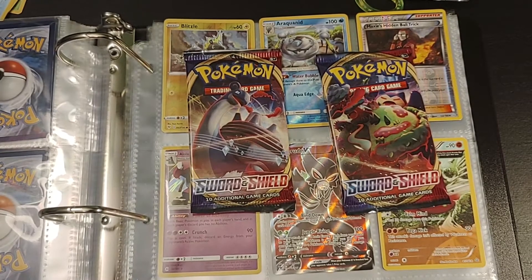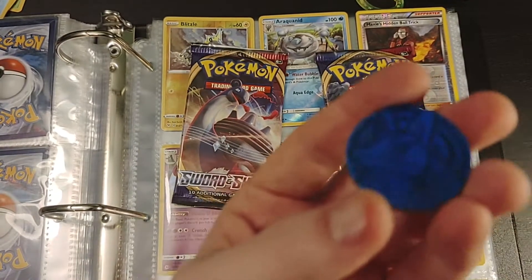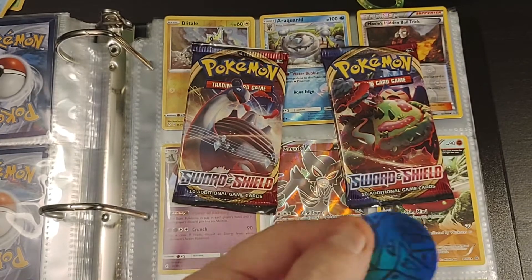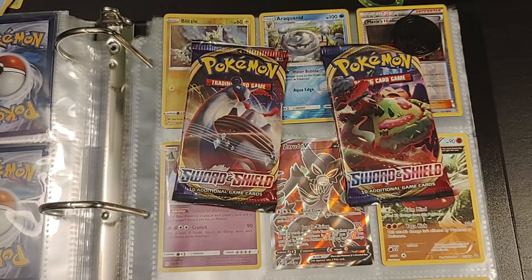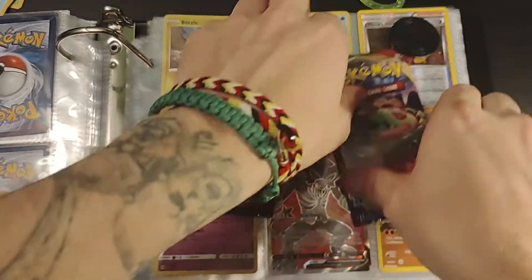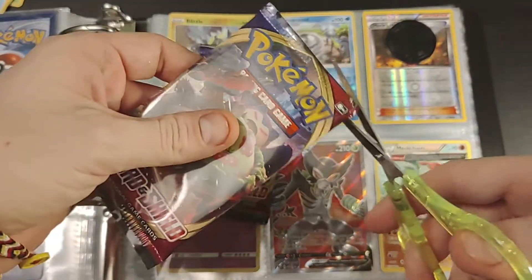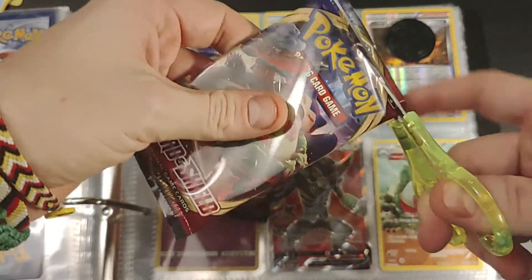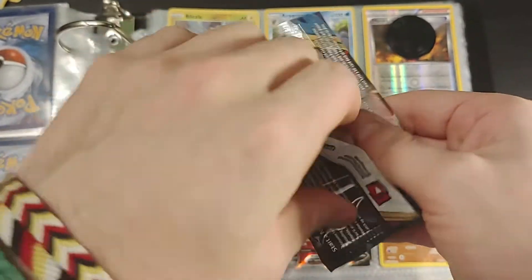Alright, luck again — got my coin. Blue side we'll do Lapras, black side we'll do Snorlax. Let's do this — and it's black side, we'll be doing Snorlax. Let's get them cards down.